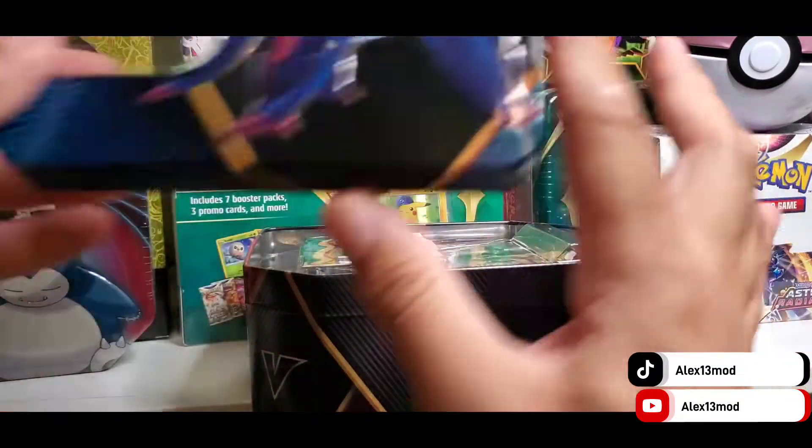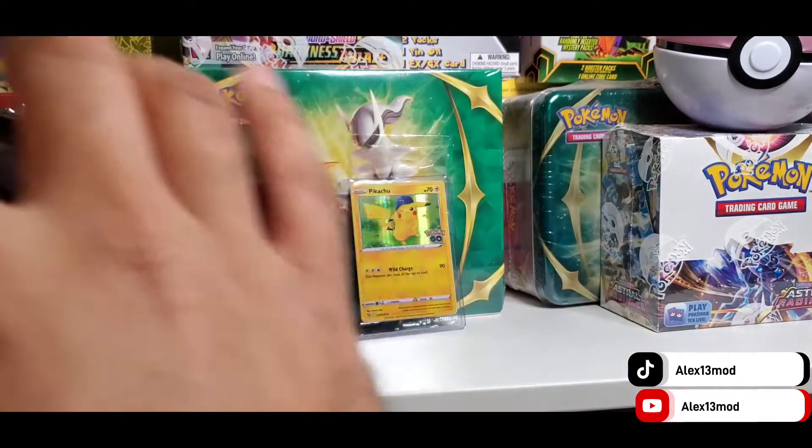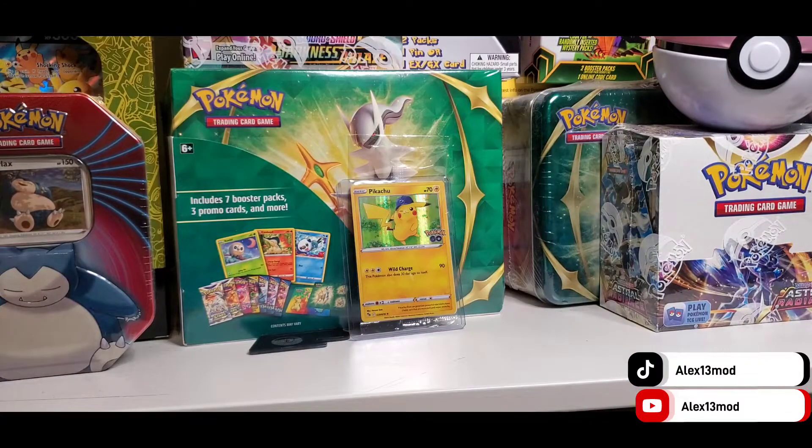Here we go. The tin is open. Put it upside down to find something out. The tin is empty.